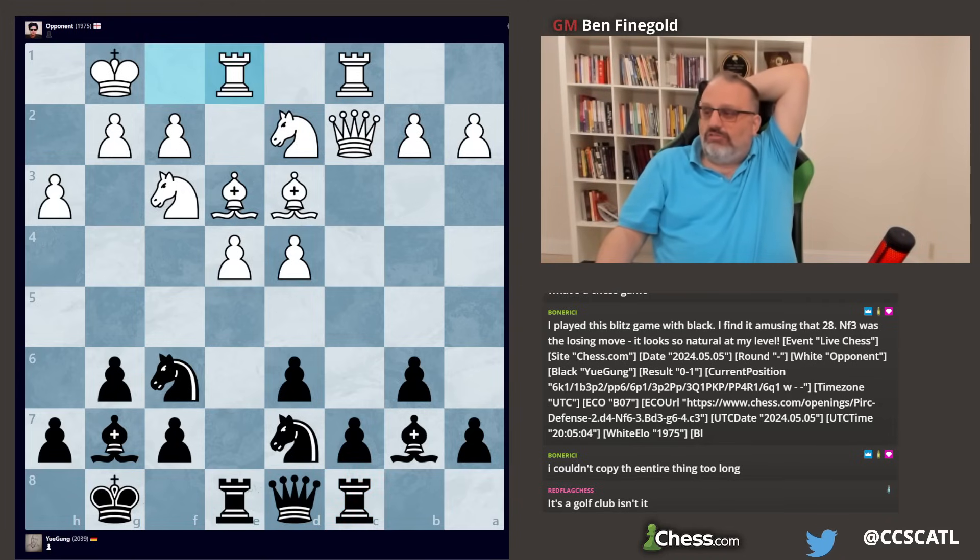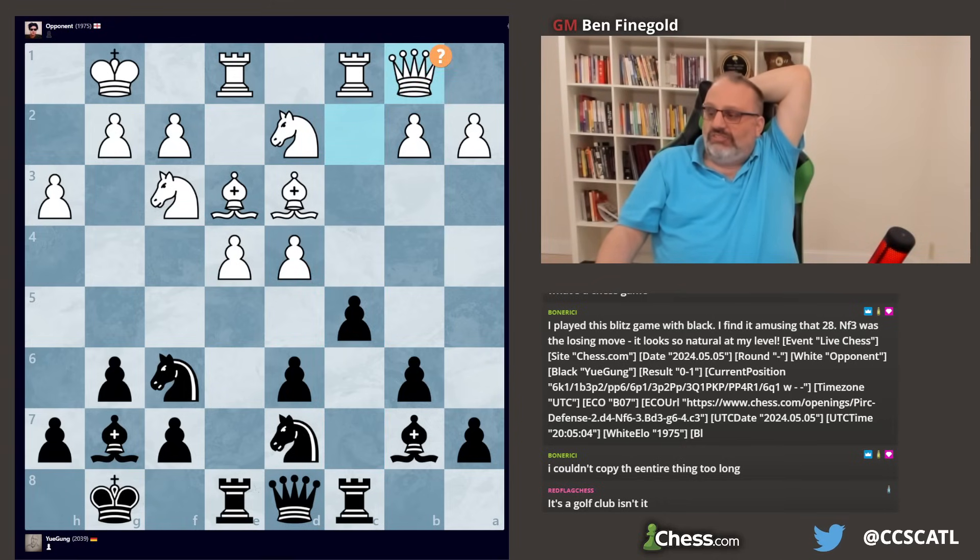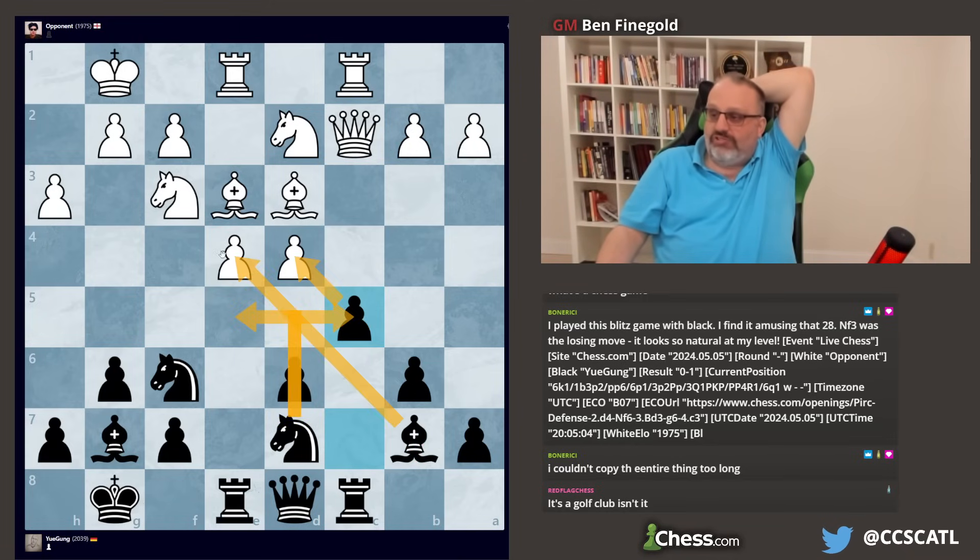White's better because white has the center. You have to play d5 here — there's a bishop on b7, you can't let him take and have good squares for his knight and an open bishop. D5 is the only move.